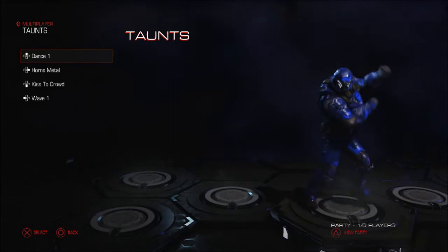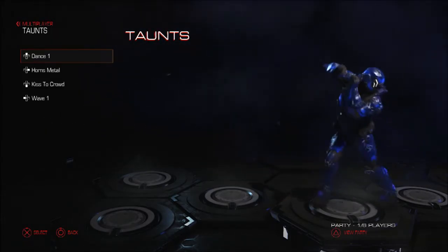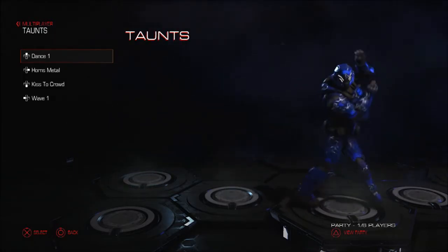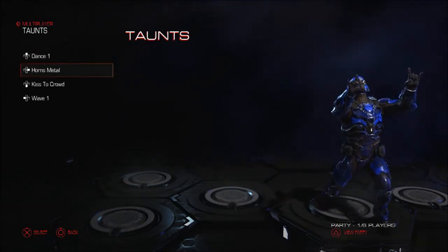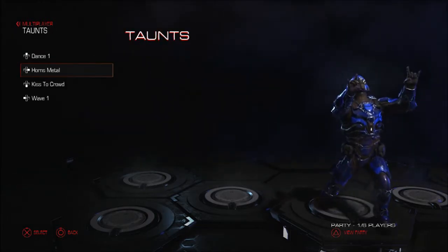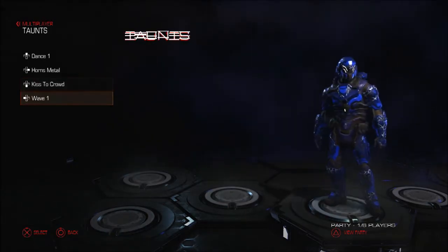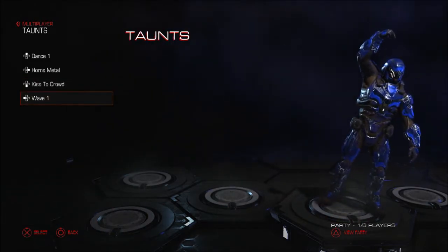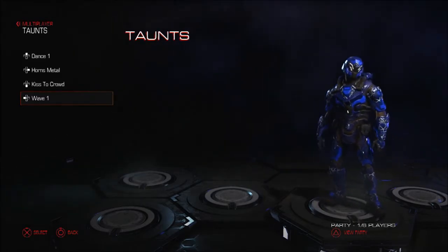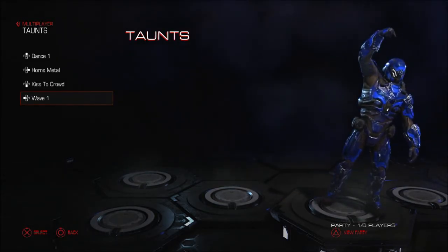You've got taunts as well — a choice of four, activated by the D-pad. Up is Dance One — the obligatory Carlton, getting a bit boring now. Number two is Horns Metal. Number three is Kiss the Crowd. And four is Wave One. Yeah, I think that's the best taunt — over here, it's me who killed you.